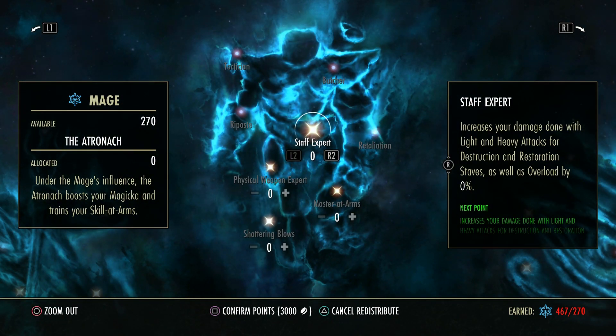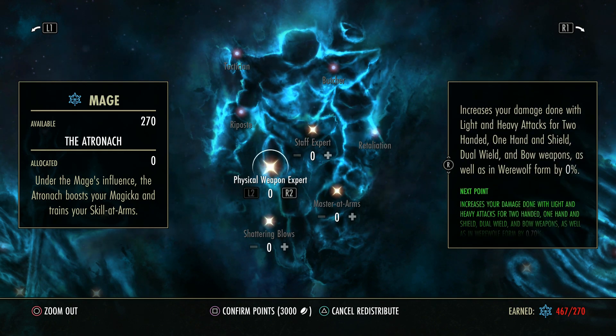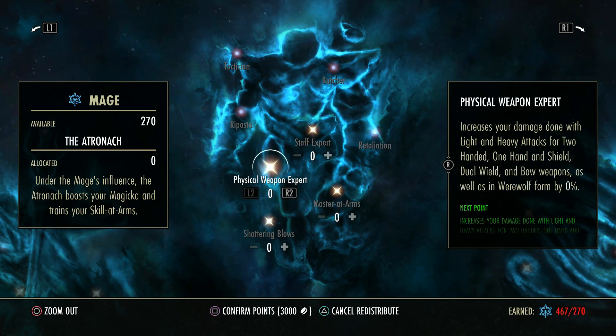Now this tree is very specific — it's about certain damage types so you don't want to put everything into everything. This increases the damage done with light attacks and heavy attacks with destruction or resto staff abilities, as well as Overload — the sorcerer ultimate. Physical Weapon Expert, on the other hand, increases the light and heavy attack damage of melee or physical-based abilities — so one-handed shield, two-hander, dual-wield, bows, and werewolf light attacks and heavy attacks. So this is magic light and heavy, this is physical light and heavy — you don't want both unless you're using both types of weapons.